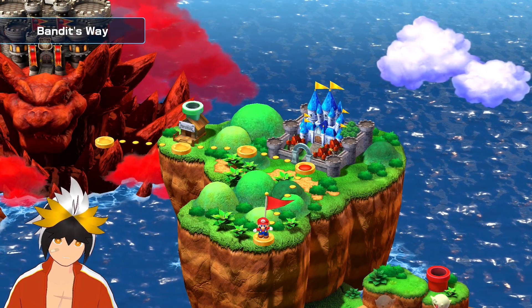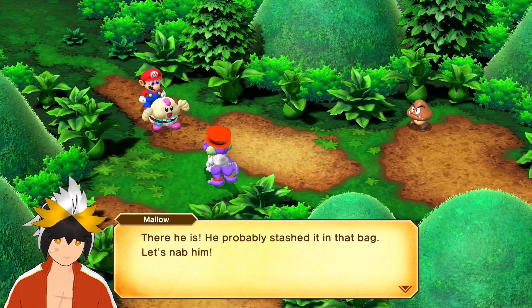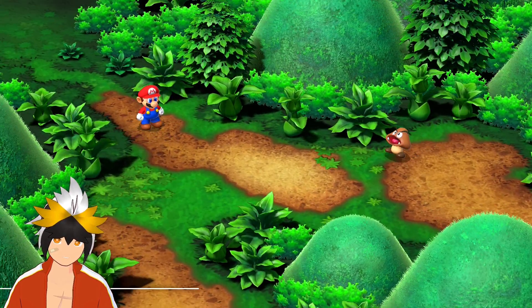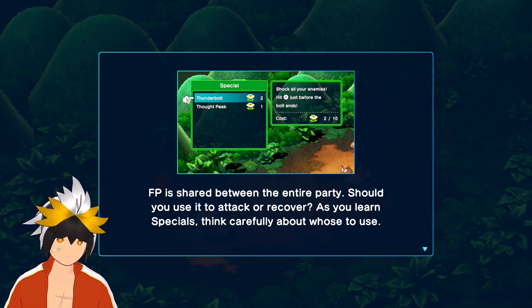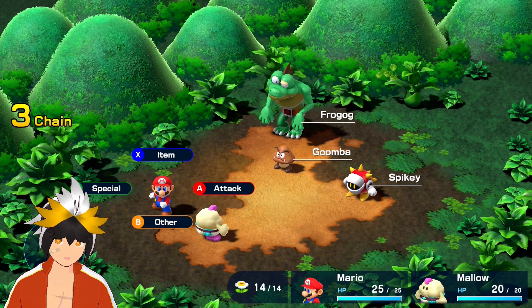But where did he go? Down here? Bandit's Way. Let's see what Malo can do here. There he is — he's probably stashing that coin in that bag. Are you trying to tail me? Go on home to mommy before you get hurt, kid. Alright, let's go fight some Goombas. He is fast — he just dodged my jumps. Is that a real frog? FP is shared between the entire party, so we don't have to wait. As you learn specials, think carefully about who should use them.